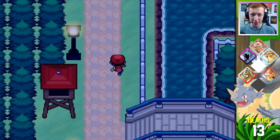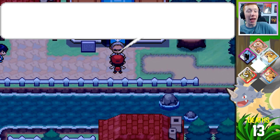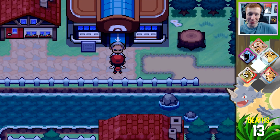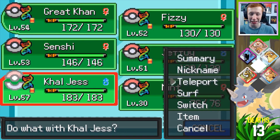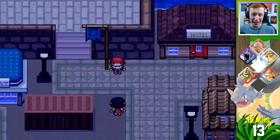Am I looking for the gym leader? Yes, I am. I missed him — he said he was going to go to Crimson City. So let's teleport back over there and see what exactly the gym leaders do. Mr. Giovanni — all the way on the other side of the region, by the way. Huge distance to travel. Good thing I can teleport.